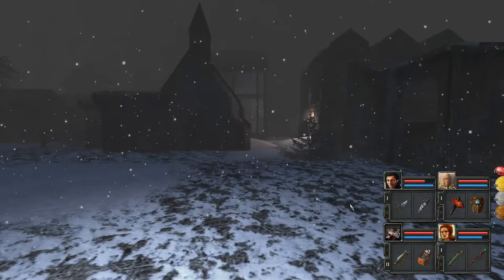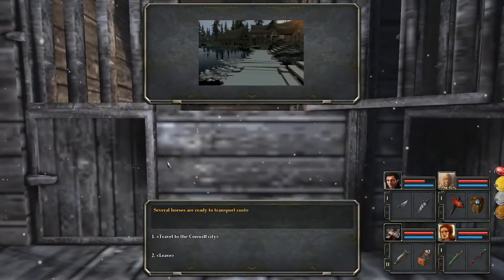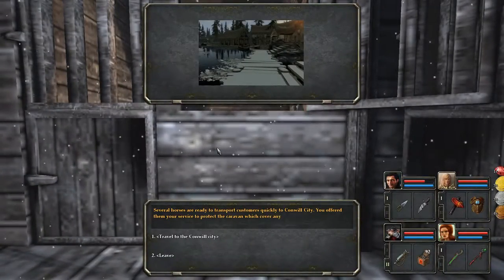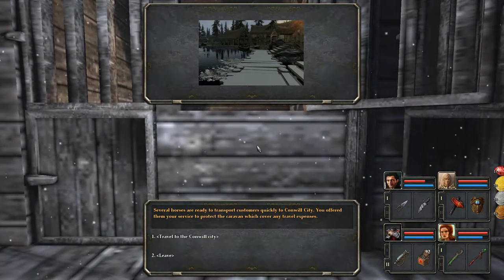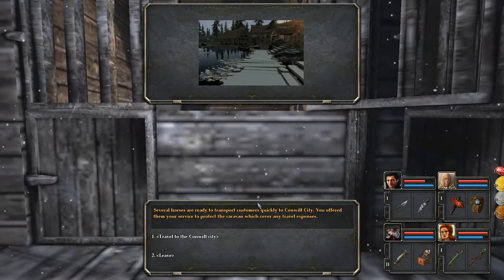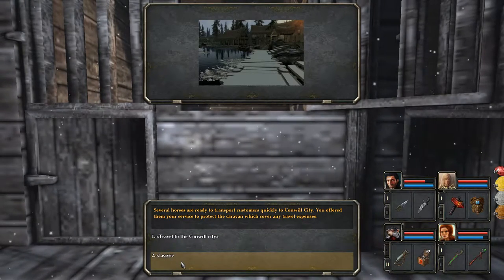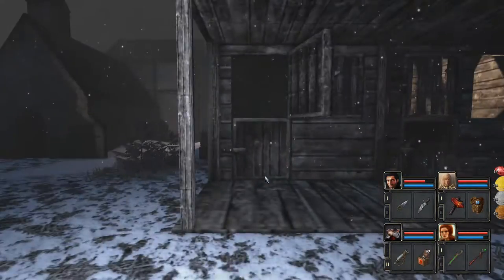Stables! Several horses are ready to transport customers quickly to Conwell City. Oh yeah! This does have fast travel. You offered your service to protect the caravan, which covers any travel expenses. Not right now, but I will take advantage of that later, definitely. Awesome.